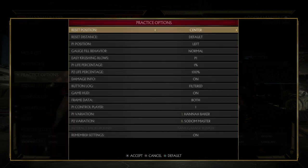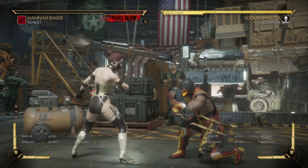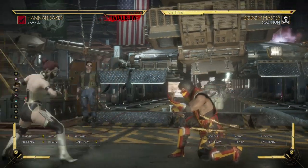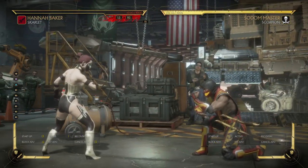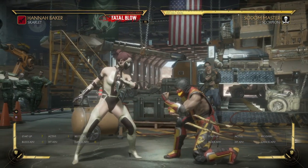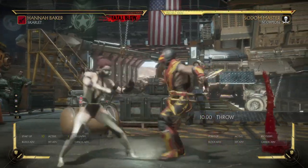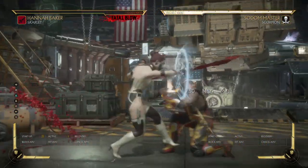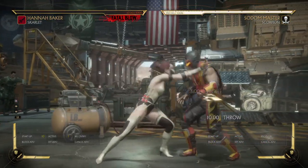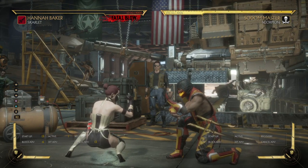Let me break it down. Strings you want to stay away from or use carefully are forward 4 and her standing 1 - these have flawless block gaps, which sucks. Doing stuff like one-two is something every Scarlet player does, but if you keep doing it you're going to get checked with a down 4. What you want to do is land that down one, stagger it, then go into a grab. If you condition your opponent for this, there it is - and you don't have parry so you've got to play it smart.